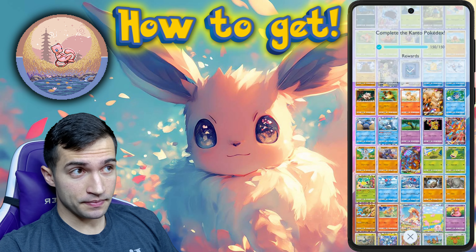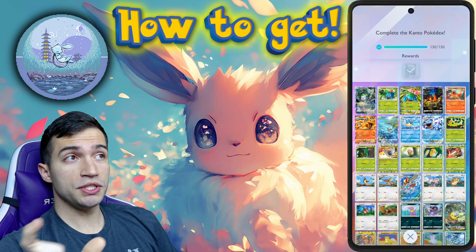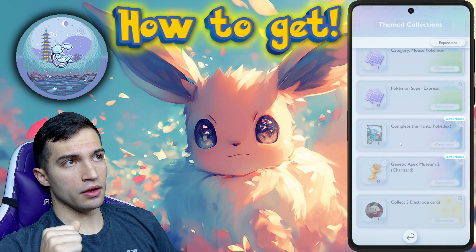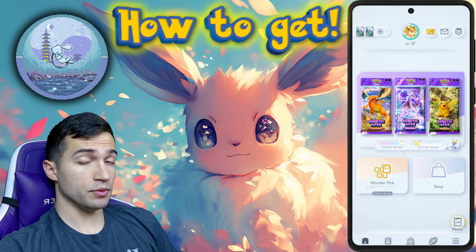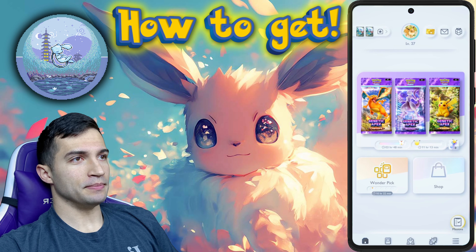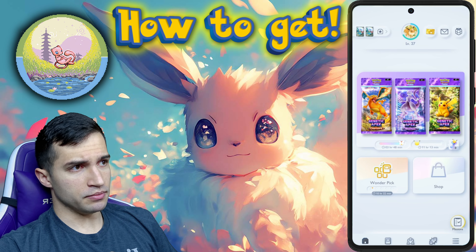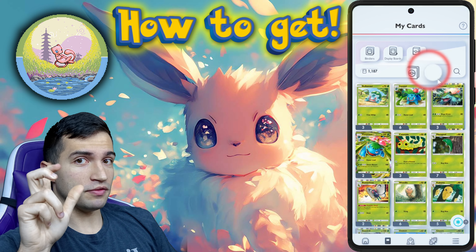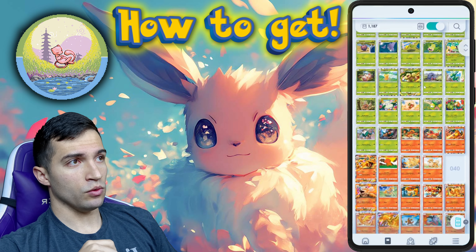Once you do that, you'll get the mission completion and you'll be able to collect your Mew card. Here are some tips on how to complete the Kanto Pokedex faster. If you go and know which cards you're missing, you can click on your cards and click on this portfolio binder — it will show you exactly what cards you're actually missing.